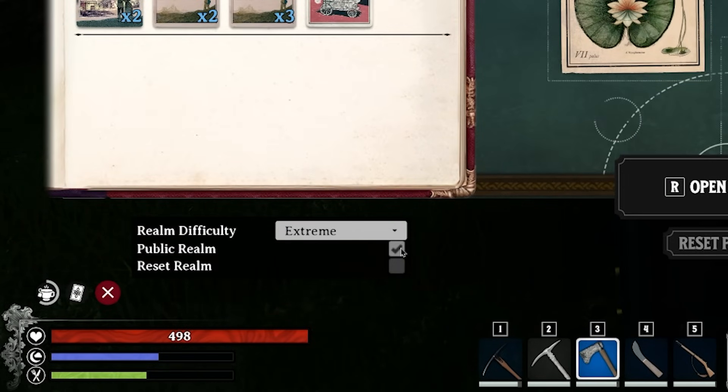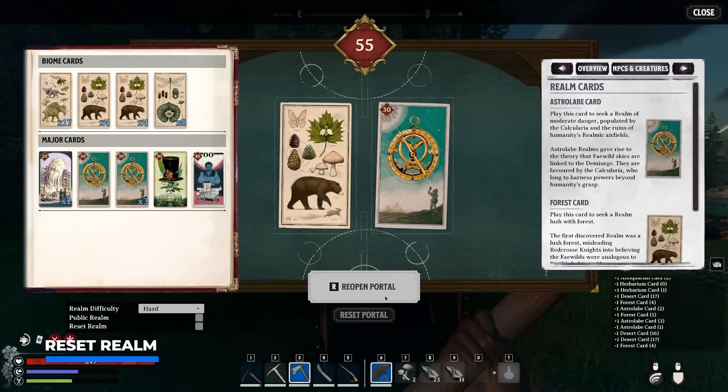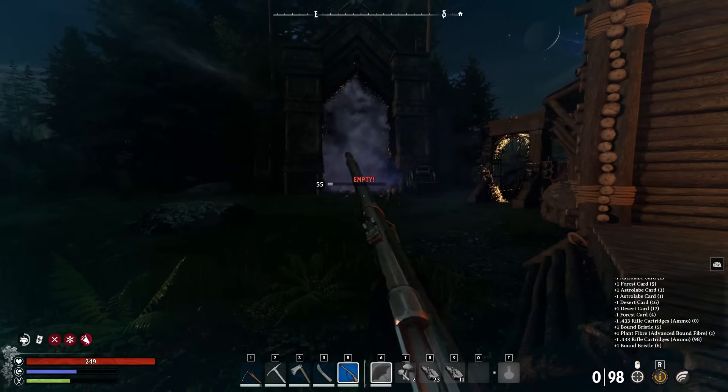This can be explored with friends if you take on the public realm, as others will then be able to enter your world. It is also possible to reset the realm you already have active with your portal. If you reopen it you will lose the cards and spawn in the same world found earlier, but if you reset the realm you will find something entirely different.